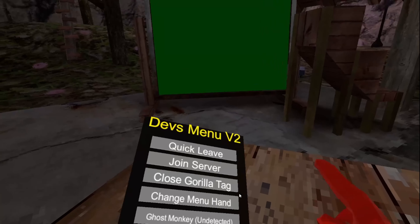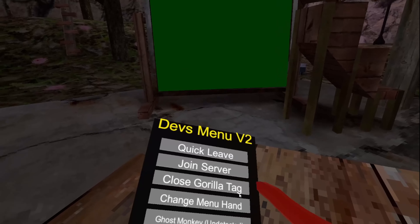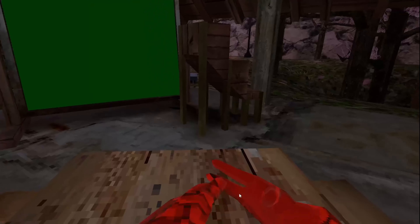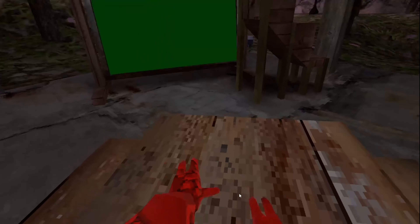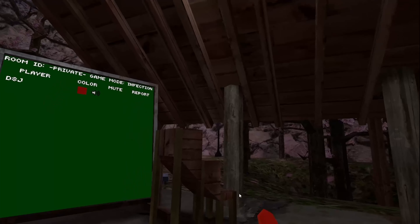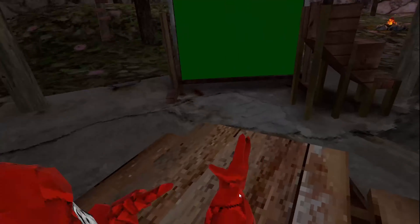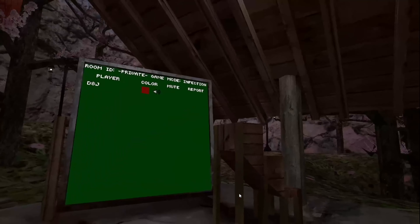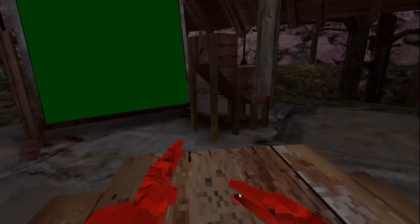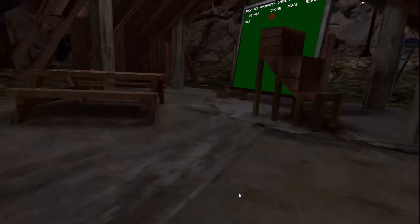First we got: quickly — this works; joint server — this works; close grill tag — works; change menu hand — also works. Ghost monkey is undetected, so you press this button on your right controller if you're on SteamVR, and then you freeze. If you're on Quest, I think you press Y on the left controller.